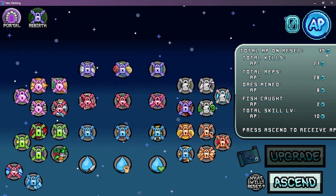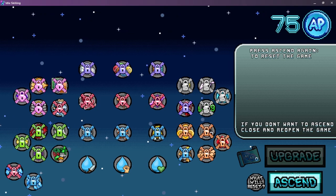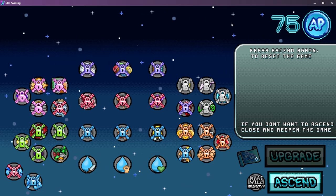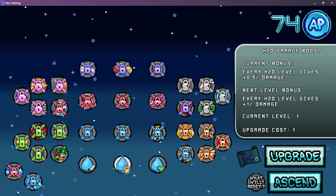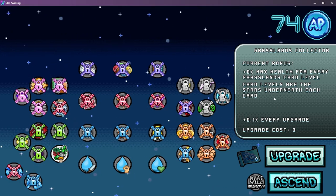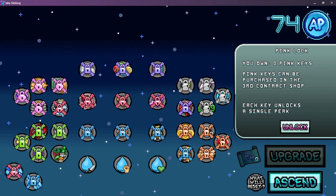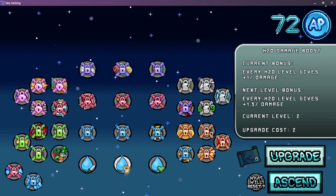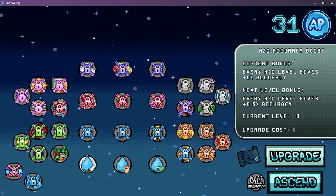I think it's time we go through and ascend — get 75. Here we go. We don't want to close and reopen the game. 75 — we can upgrade this. Looks like we just upgraded stuff. Cost three max health for every grassland card level. Card levels are the stars underneath each card. I don't think I want that — I don't care about health very much. Can't get any of those. Looks like we're stuck with just these.